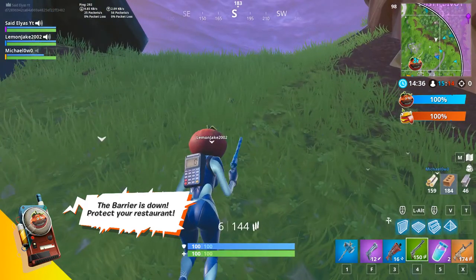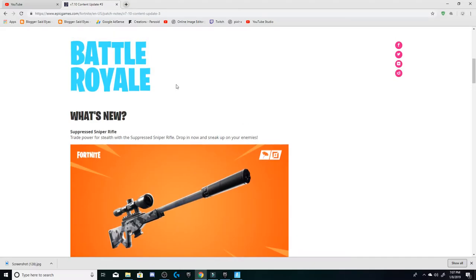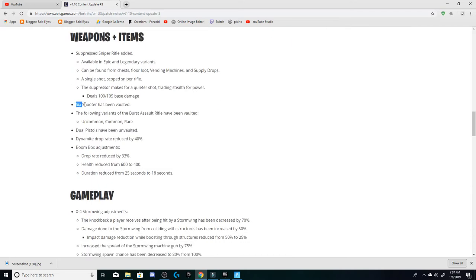Hey, what's up guys, welcome back to my YouTube channel. As you can see, I'm using a revolver right now. Look at weapons plus item — in the 37.10 content update, it says the six shooter has been vaulted.